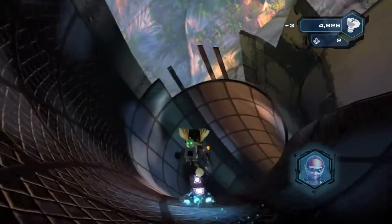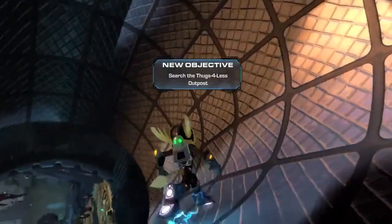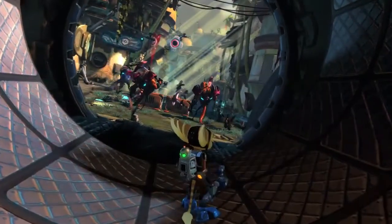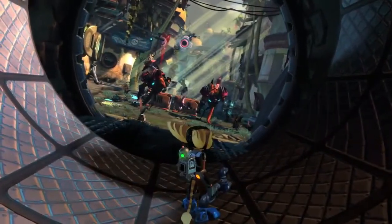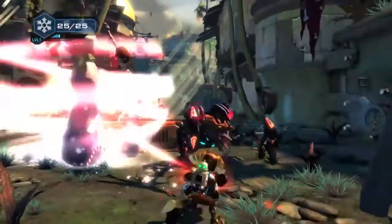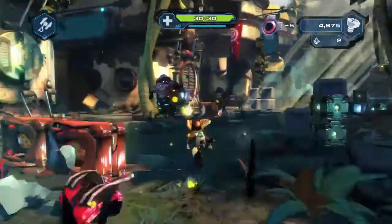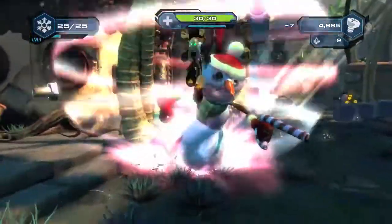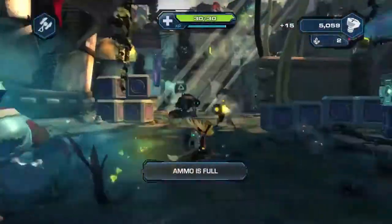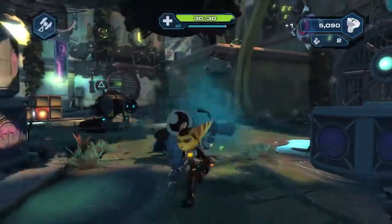Some might recall this enemy faction called Thugs for Less, featured in Going Commando, the second Ratchet & Clank game on the PS2. You can see these enemies have turned into their own unique version of snowmen. You can try the Winter Riser on different enemies and each time get a different result. The weapon upgrades and will later drop holiday presents that give out health and ammo.